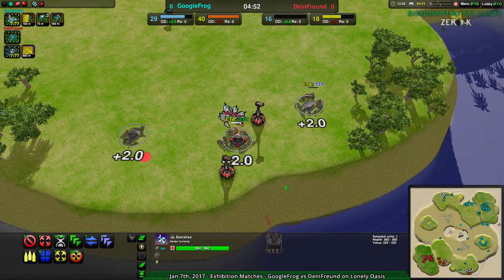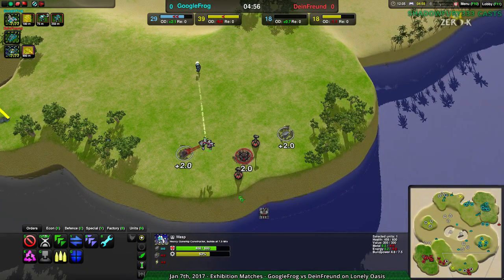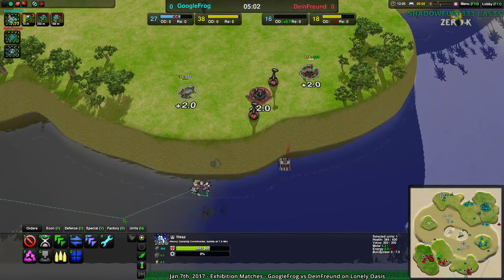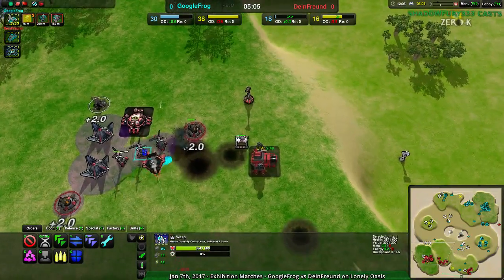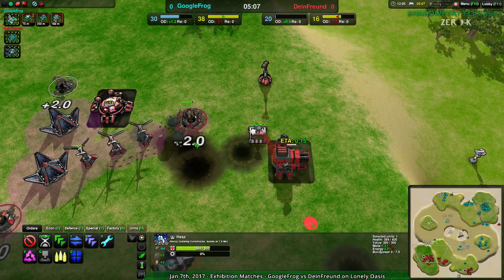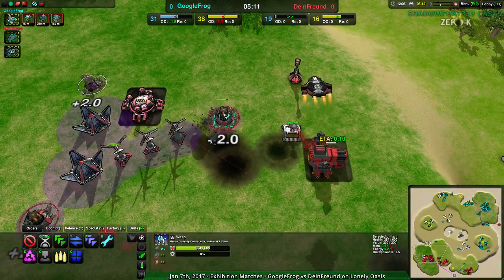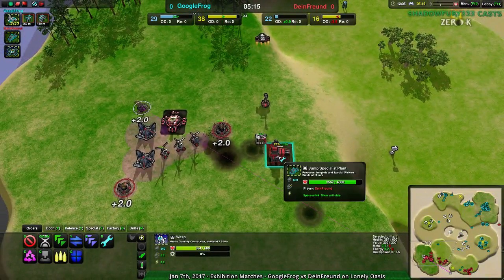Nicely done — Dime Friend setting up that caretaker so the wasp doesn't have to risk itself at all. It can just set up the nano frames; the vandal isn't going to stop them and the caretaker can build up everything. Take notes people — this is how you do a really risky building setup. The blast wing got a dirtbag, a wind generator, and very nearly a caretaker — well, it's something.